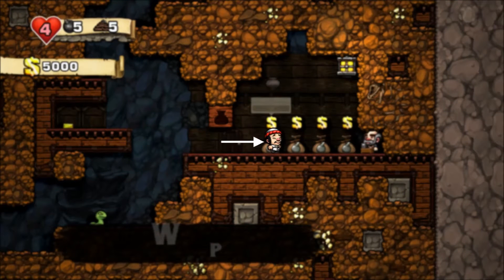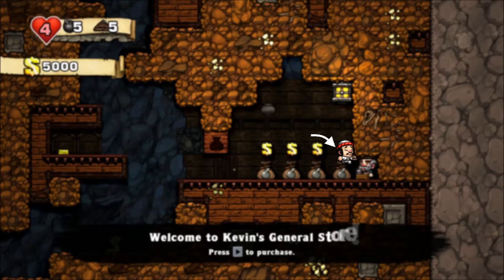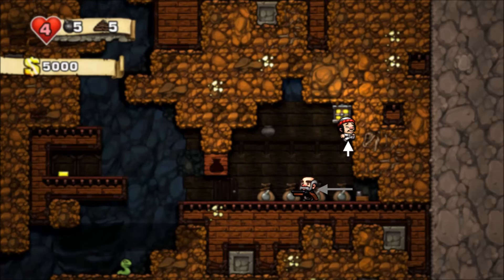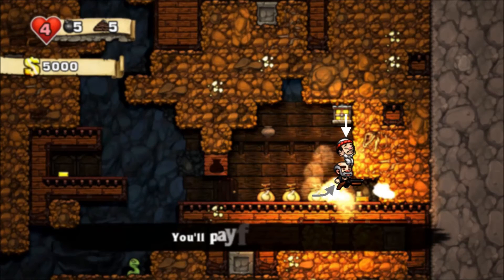The first noticeable difference is you need to run into the shop, and when you reach roughly the point of the very first item going in, you need to jump. At the pinnacle of your jump — the highest point off the floor, occurring roughly three items in or at the second item closest to the shopkeeper — you need to start whipping. If everything goes to plan, you'll land the whip squarely on the shopkeeper's head. Because you're elevated, when the shopkeeper runs out of the shop he forces you upwards and you take no damage. He doesn't take damage either, so he turns around and tries to shoot you, but you're up in the air and don't really care. The shopkeeper will run back and for some reason jump into your feet, which causes him to be stunned and drop the shotgun.